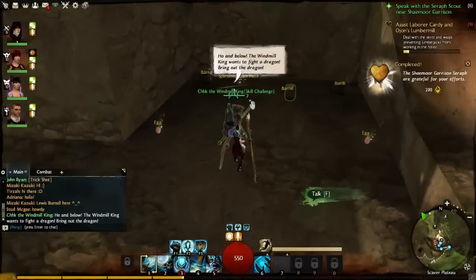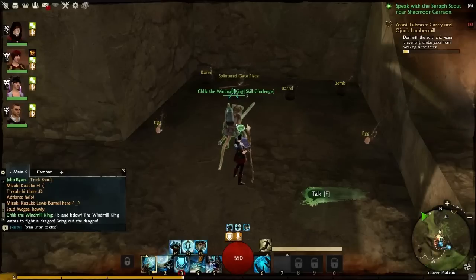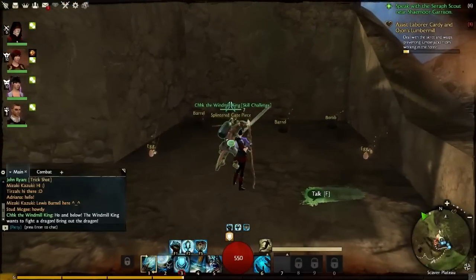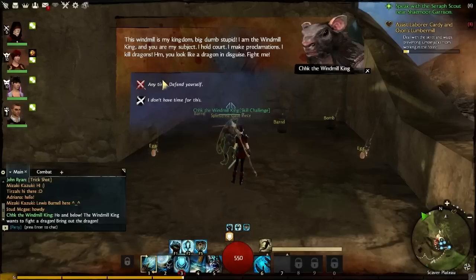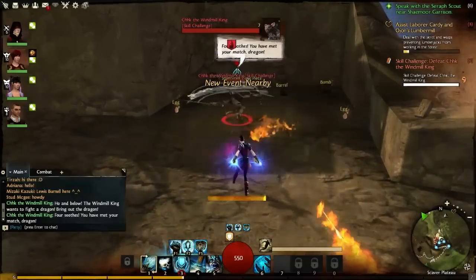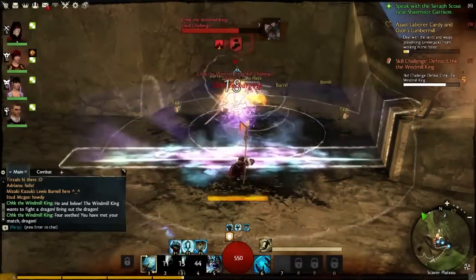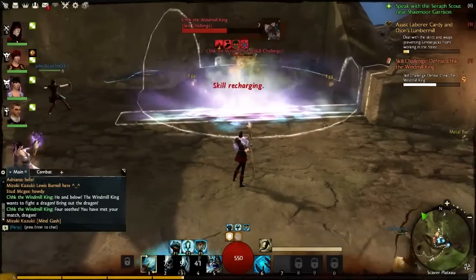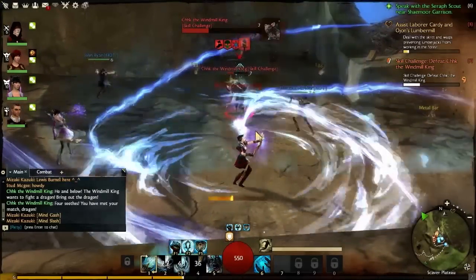If you watched the UI summary, you would be aware of how skills work — in order to gain utility skills, you need to actually attain skill challenges. In this case, we're going to deal with a fellow by the name of Sheik the Windmill King. Defeating him will give us a skill point. Certain amounts of skill points can be spent to unlock the utility skills — that's skills 6 through 0.